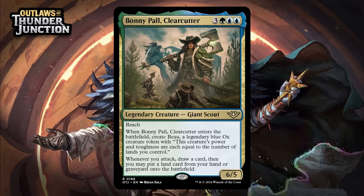Next up, it's Bonnie Pal Clear Cutter, which for three generic, a green, and two blue, is a 6/5 legendary giant scout at rare. It's got reach, and when it enters the battlefield, you create Bow, a legendary blue ox creature token with: this creature's power and toughness are each equal to the number of lands you control, and whenever you attack, draw a card, then you may put a land card from your hand or graveyard onto the battlefield. This is nuts. Six mana for a 6/5 and a 6/6 is already an incredible deal, and that would already be a bomb. But this also draws you a card anytime you attack, and the creature will get bigger and bigger the more lands you have in play. It doesn't matter what is doing the attacking, so the turn you play Bonnie, you can attack and immediately draw a card off this trigger — so you can already be in position for a 3-for-1 the turn you play Bonnie. Then you untap with two huge creatures in play, and the game is probably just over. I think this is just an A+.